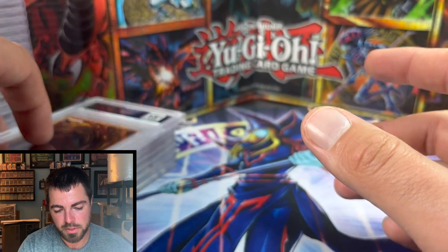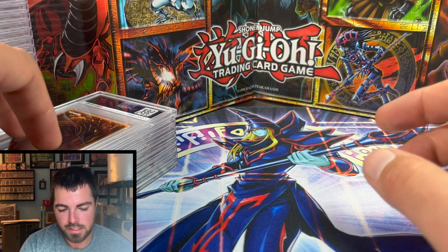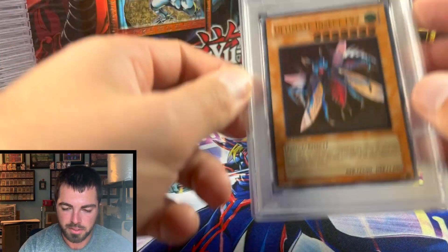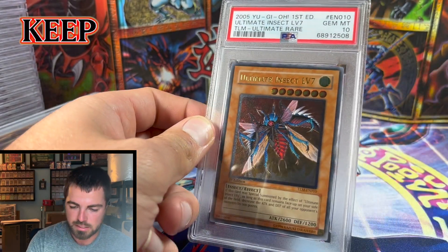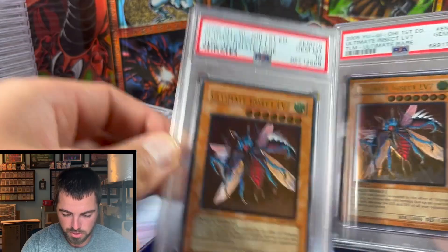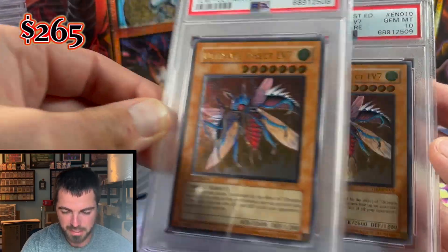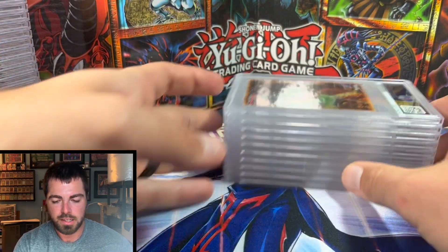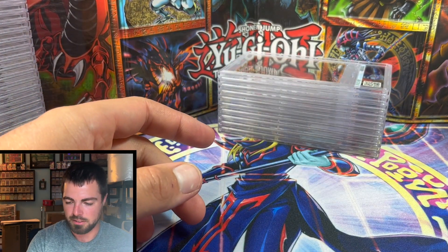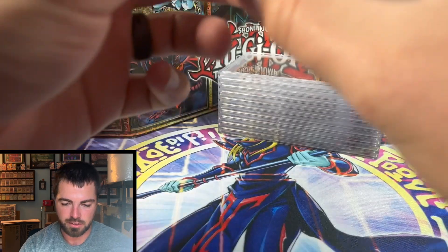Into the Lost Millennium — Ultimate Insect Level 10 got a Gem Mint 10, and I sent in two copies and got two gems. Very happy with these two — will be keeping one and selling the other. Down to the last pile, about 15 cards remaining.